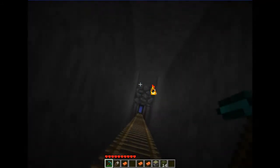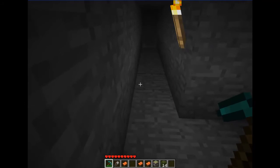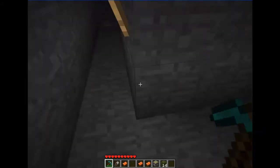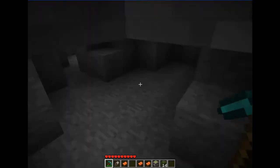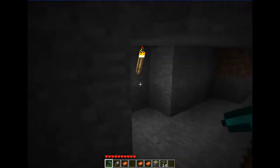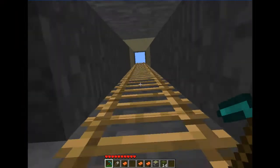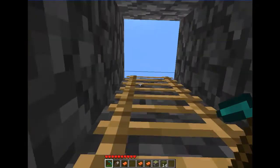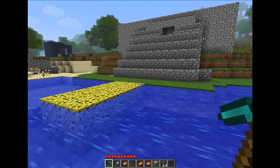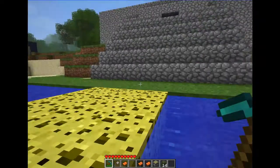Pistons are also quite good for making mob traps — you can just smash them. I actually killed myself earlier by smashing myself in a piston like an idiot. It's glitching in and out of the rocks, which is really weird.